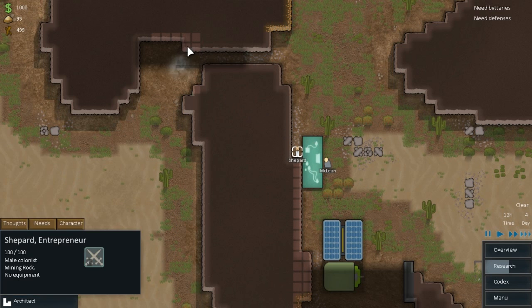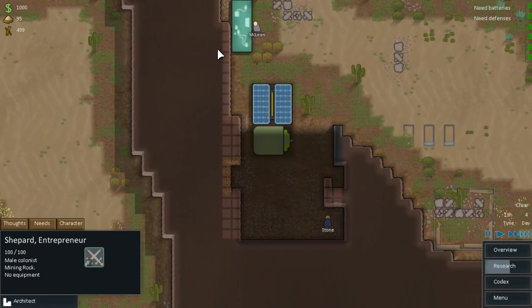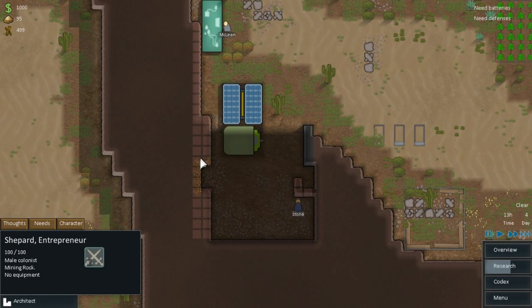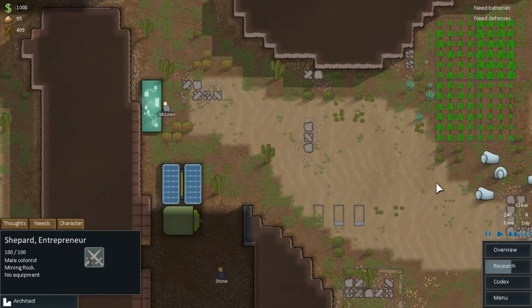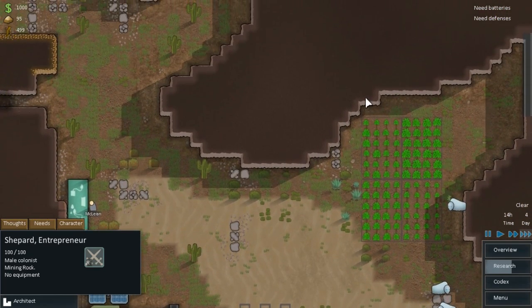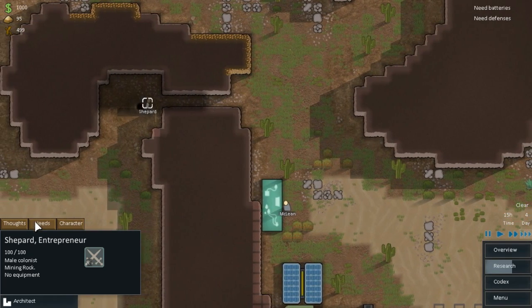We'll grab Shepherd - can you prioritize this rock over here please? Thank you very much. So these bits here are your scrap metal, and so when you mine that you'll get a bit of scrap metal on the floor which then needs to be taken to storage. These are my plants growing over here. It's all well and good so far.